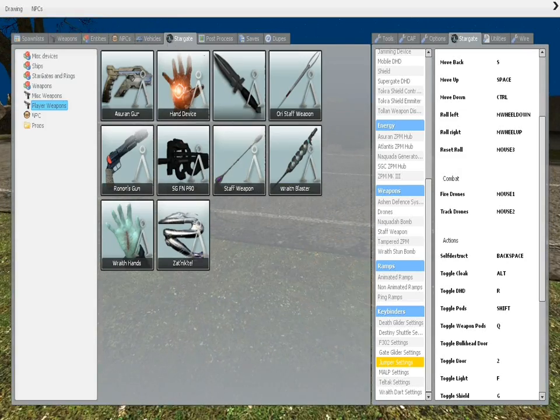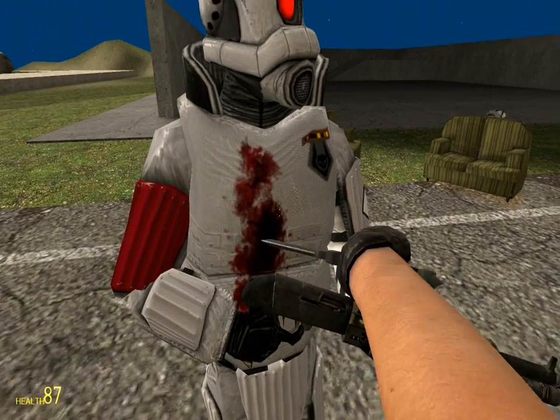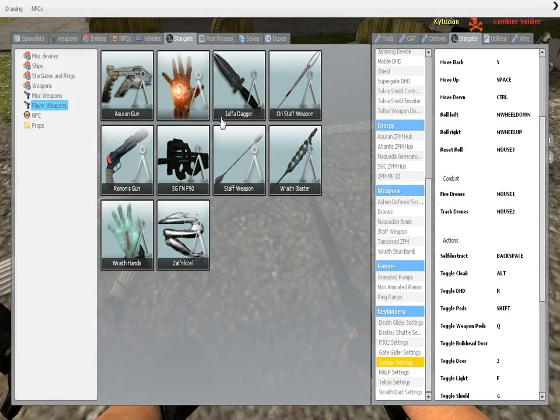Now there's also the Jaffa dagger. This is pretty self-explanatory — pretty much you stab things, and eventually they will die. It just takes a lot of stabbing usually. Yeah, that was a good amount of stabbing.